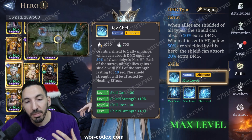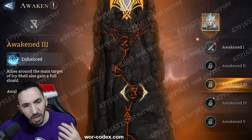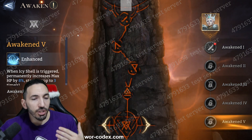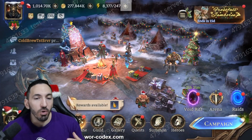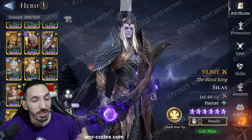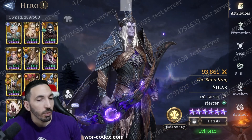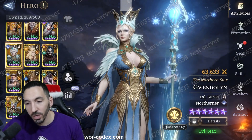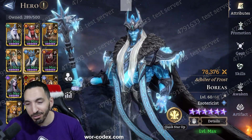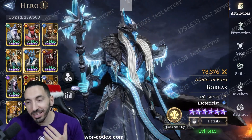If her utility were stronger and she provided something more, this would be a different discussion. Her awakenings just add a little more shield and health — it just doesn't look like a worthy hero for your summons. I'd say keep your summons, don't go overboard, and consider epic heroes like Vortex and Hollow that do the job. For legendary healers, Eloane is the MVP. Don't go crazy on Gwendoline — there are better options. I'll be recording a Boreas video next, where the discussion is a bit different, as I think he may be worthy of your attention. Subscribe if you haven't, and see you next video!